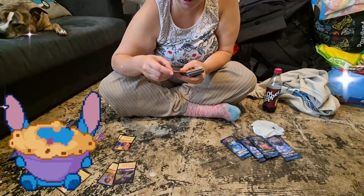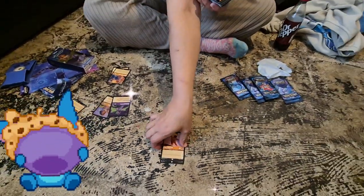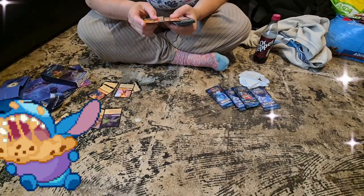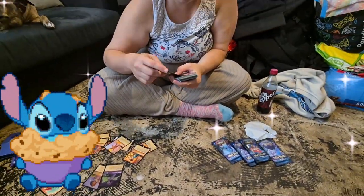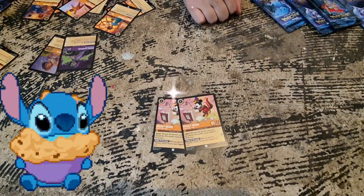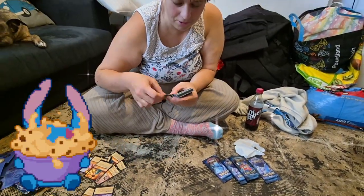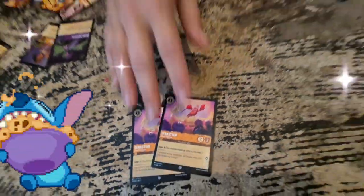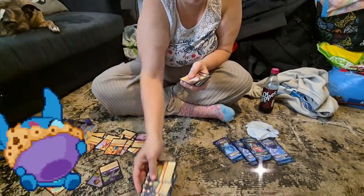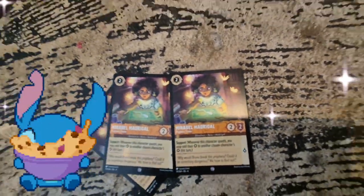I've got another one from Enchanted — the Felix. And I've got two of MiraBelle's mother. It's also nice. And two Mickey Mouses. I've got two Suspensions — that's quite nice. Three different MiraBelles — look at this art on the side, it's completely different from that one.